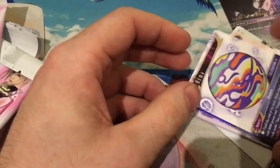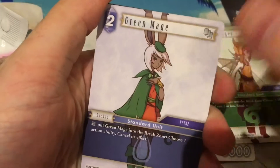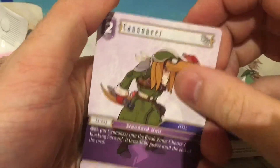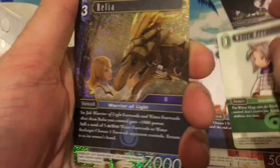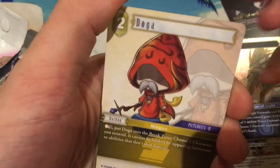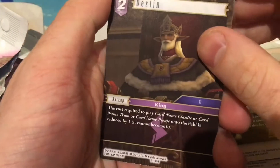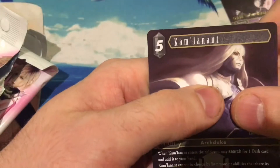I don't know if we're guaranteed anything specific from these pre-release packs, like a guaranteed legend or something. I think the legendary foils are what we normally want. We have Master Monk, Ranger, Green Mage, Red Mage, Cunea, another Red Mage, an Orator, White Mage, and a hero rare — Reefer. We have Doga, which is rare. We have Destine, another rare. We have the Tonberry, and then our hero rare is Kamlun — I cannot pronounce that.